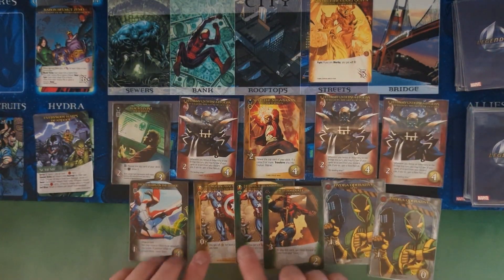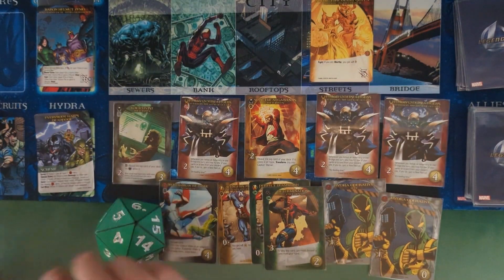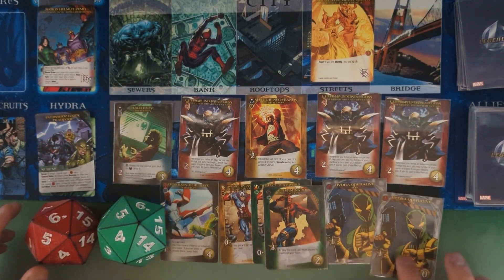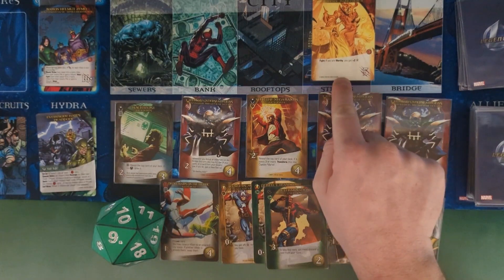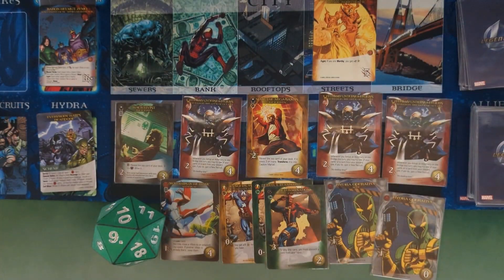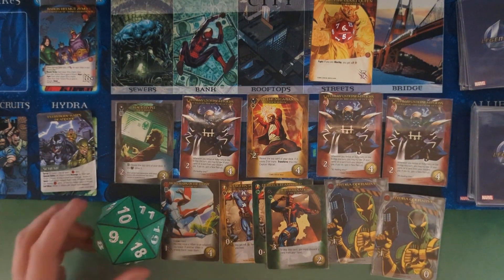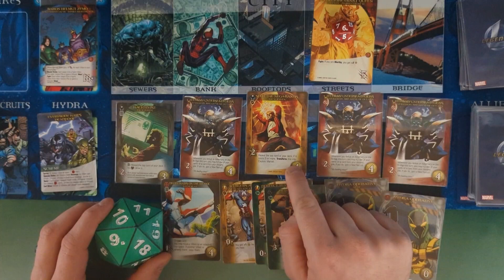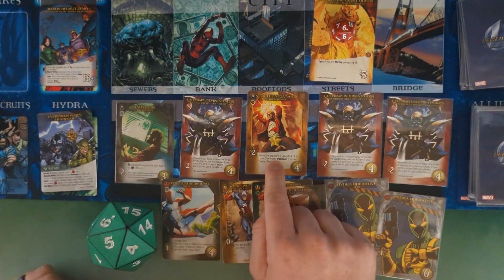Playing Determination, discarding the soldier since we won't need it. Two gray cards giving four and four each — going up to nine recruit total. Spending five to fight Cinder — but she has a Dark Council in the victory pile so her HP is actually six. We'll accept that miss and move on. With remaining recruit, grabbing Seek the Negabands to start transforming Rick Jones's cards.